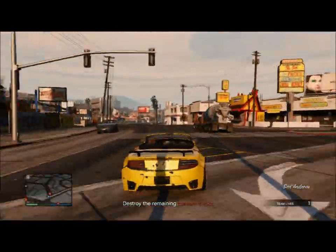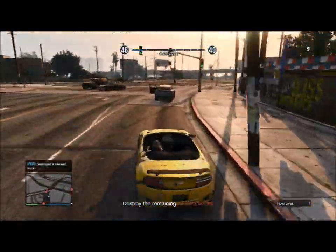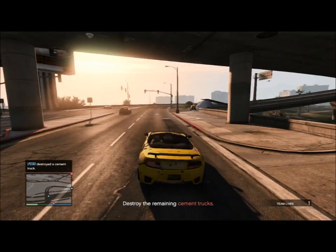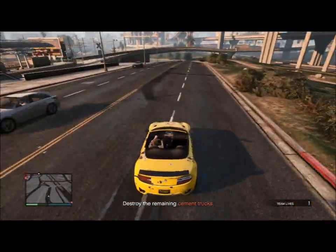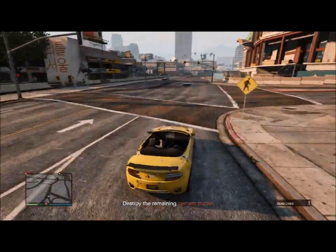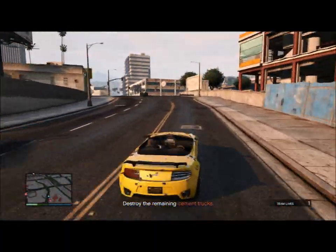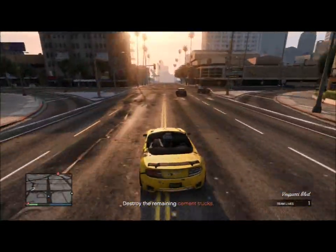If you want to avoid these guys, some options are to drive in the oncoming traffic lane or take side streets and alleyways, or go off-road because they will have a hard time following you and it'll be easier for you to complete the mission without them slamming into you or shooting you. Just try that if you're having trouble. Eventually you should catch up with the fourth cement truck, throw a sticky bomb, and you should be good to go with some easy money.